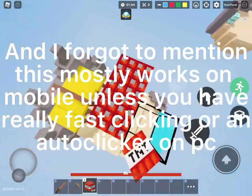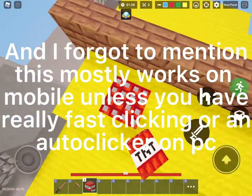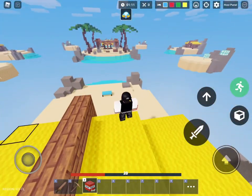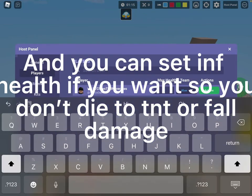I forgot to mention this mostly works on mobile, unless you have really fast clicking or an autoclicker on PC. And you can set INF Health if you want, so you don't die to tent or fall damage.